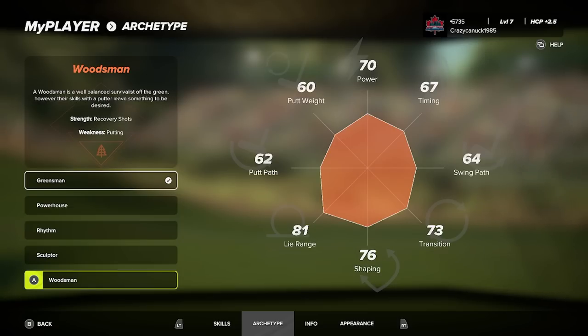Finally, we have the Woodsman build, which seems like the more balanced, all-around build. They're really great with recovery shots, but putting is definitely a weakness. In terms of everything outside of putting, this seems to be the more balanced build from what I can tell.